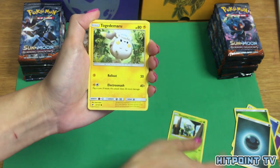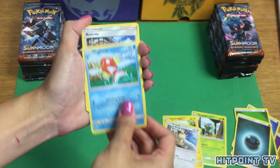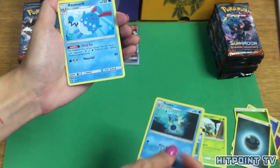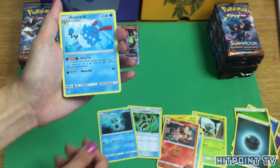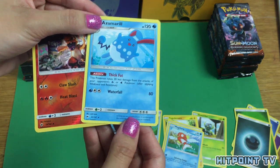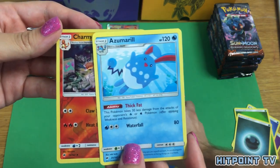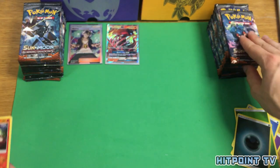Dewpider, Togedemaru, Wimpod, Meowth, Magikarp, Acerola, Reverse Holo Charmeleon, Bodybuilding Dumbbells, Seedra, and Azumarill. That's a little concerning because the Rare and Reverse weren't in their expected positions — we'll chalk that up to coincidence this time. But if it happens again it won't look very good. We got the Guzma though, so that's a good sign.